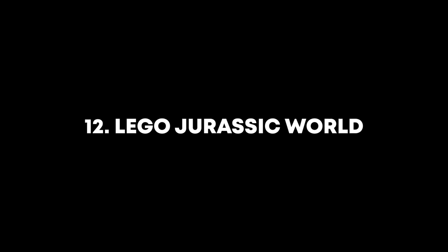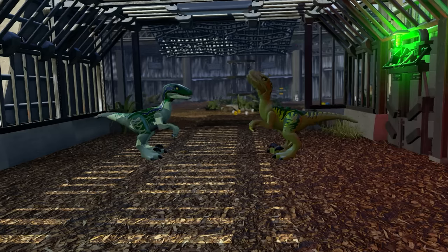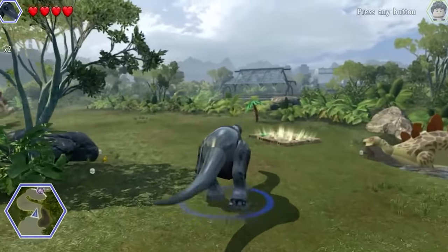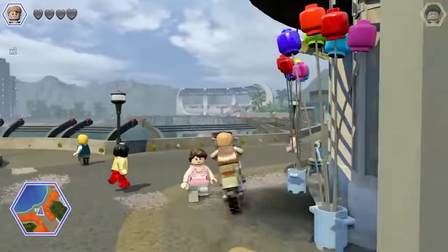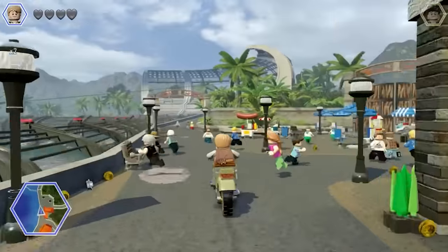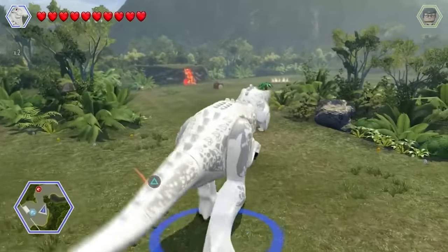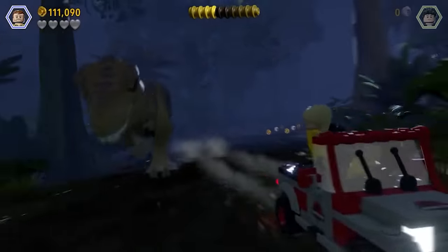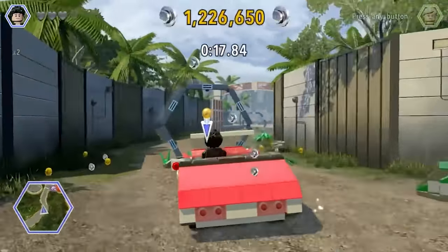Coming in at number 12 is LEGO Jurassic World. It was a very unique IP to do as a LEGO game and it definitely paid off. It has good level design, a good roster of characters — mainly due to the dinosaurs, which were super fun — and you can even customise your own dinosaur. I absolutely love the aesthetic of LEGO Jurassic World; the hub world is very vibrant and the soundtrack playing while exploring makes it a great experience. From here on out it gets very difficult to spot flaws, because these LEGO games are fantastic. This list was very hard for me to put together because I love every LEGO game.